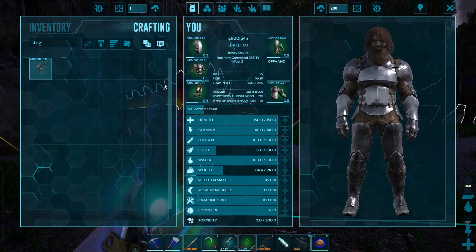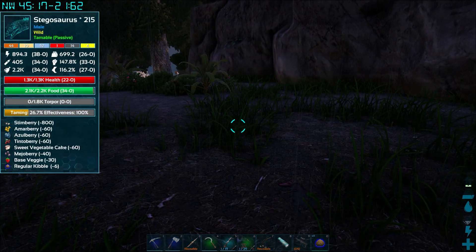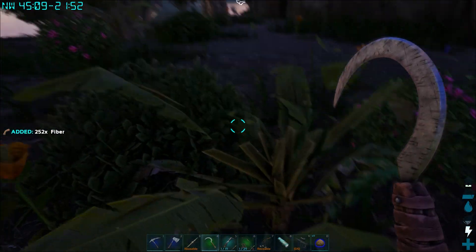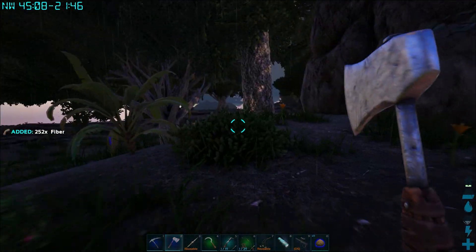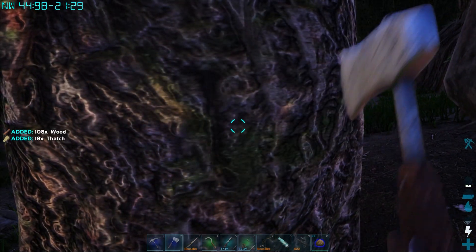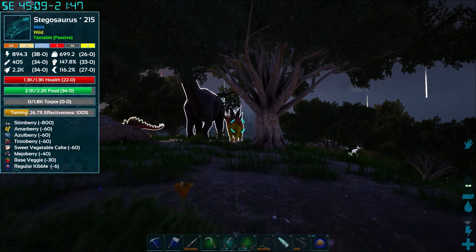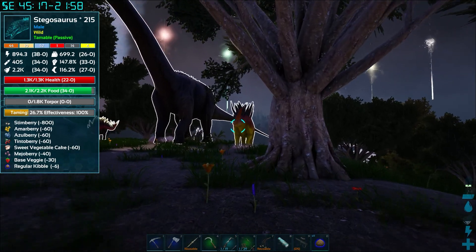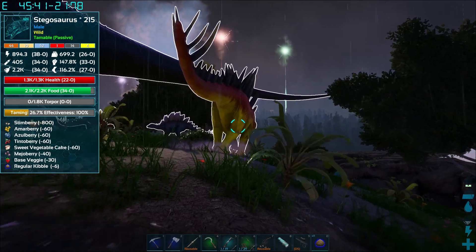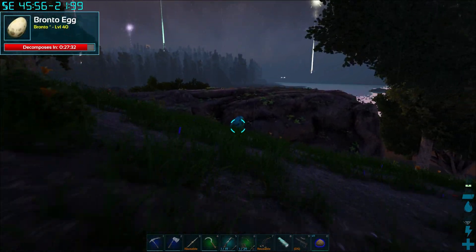I need fiber and wood, and guess what — I'm surrounded by bushes. There's the fiber, and let me hack down a tree. It was minding its own business till I came along. There's my wood. He's not ready to eat yet, but I'll bring you guys back when he's done taming. He's got kind of a cool flame vibe, so we need some names — leave comments down there. And let's grab that egg.